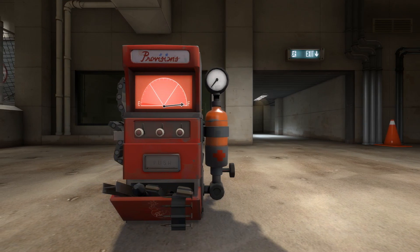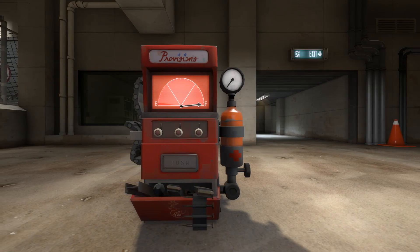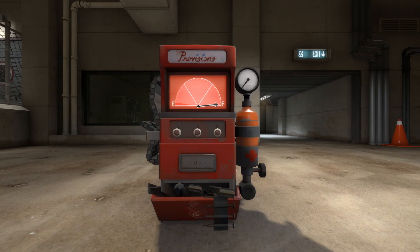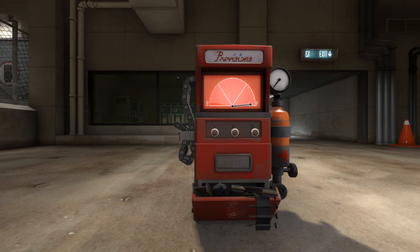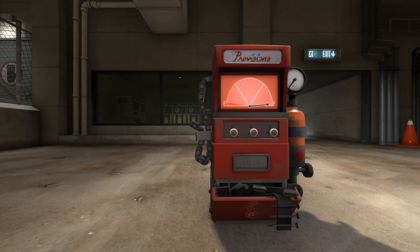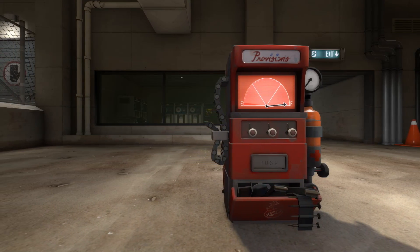Technically, the real damage value can be anything between 32 and 33, but let's just ignore non-whole numbers because they don't seem to be valid numbers for building health. If I set the dispenser to 32.99999 health, it has the same result as 32. Moving on.